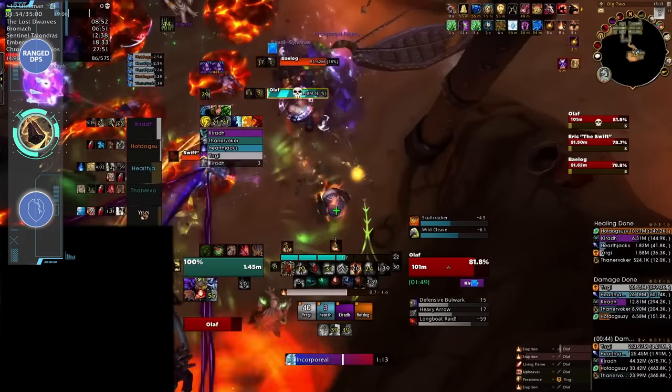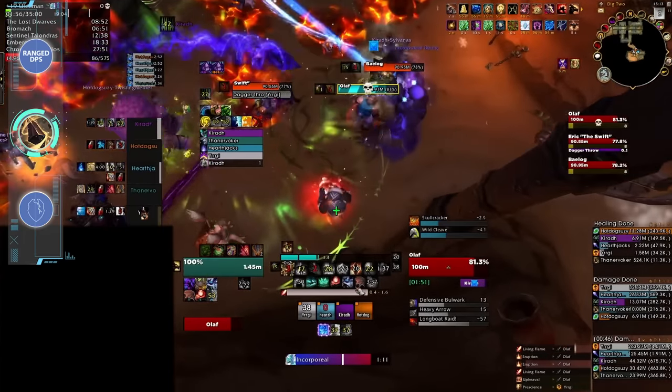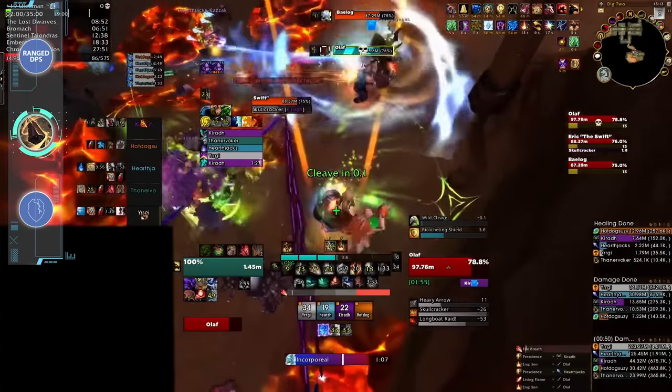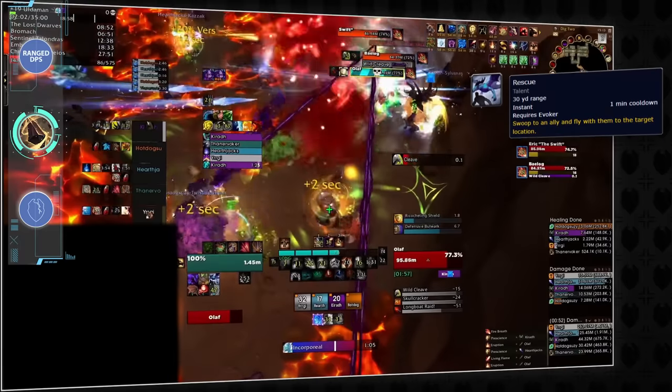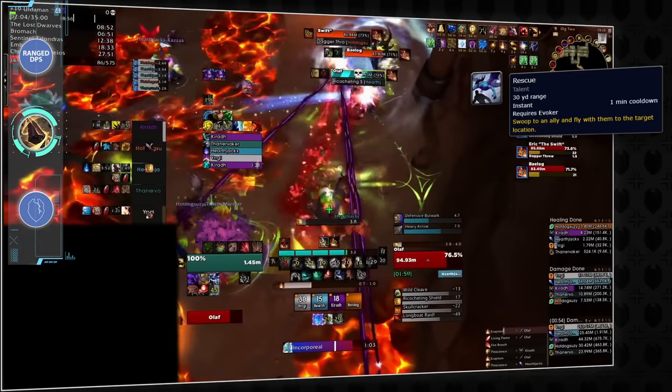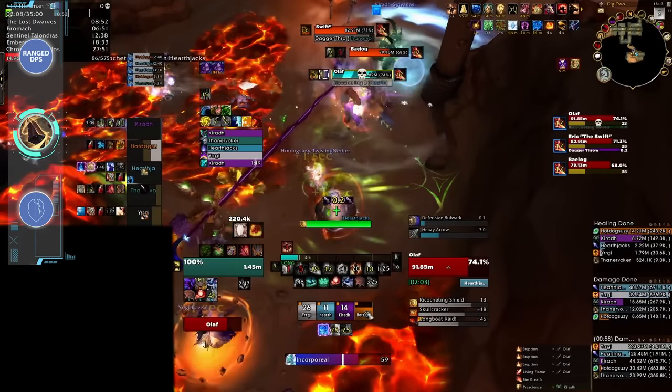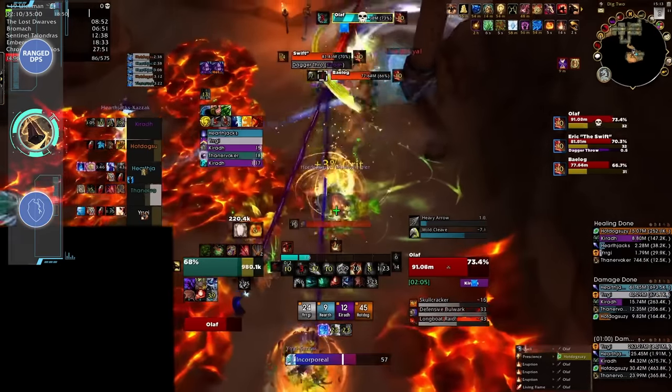This all means that augmentation isn't suitable for carrying low keys where you expect your teammates to underperform. In low keys, the challenge comes from your teammates standing in the fire — you can't rescue a teammate from that, well, only once every minute. Augmentation starts to shine once you get a bit higher and your teammates know the fundamentals.